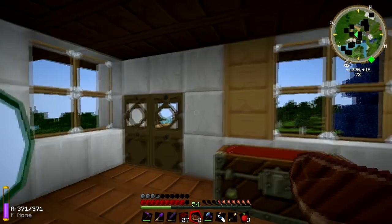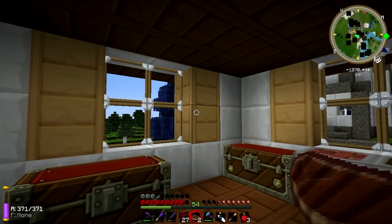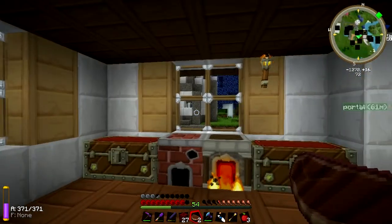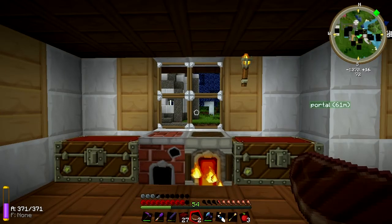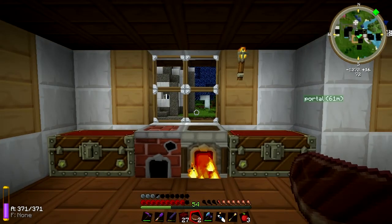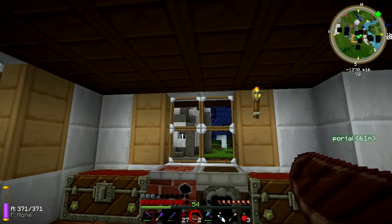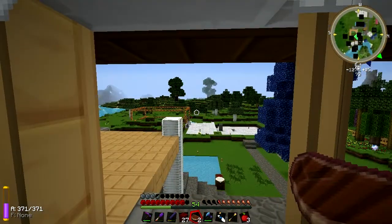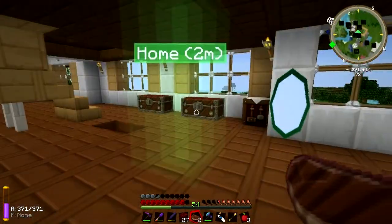Hello everybody, my name is Cabin James and welcome back to more Feed the Beast. So today I actually have a plan of what I'm going to be doing, which is always good for an episode. I decided that I want to be able to get cows a little bit easier instead of going and searching for them forever, and I thought of a way to do it.